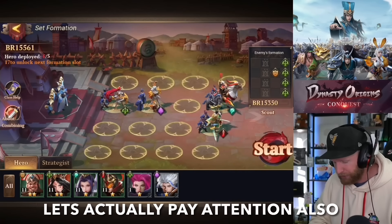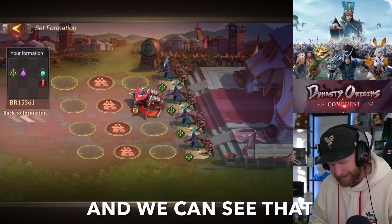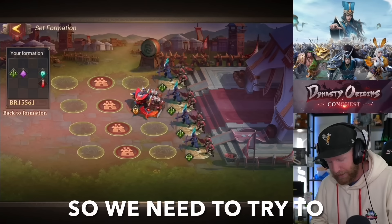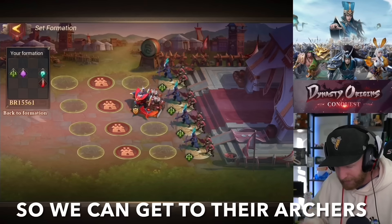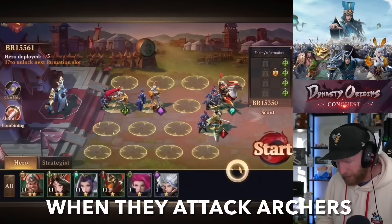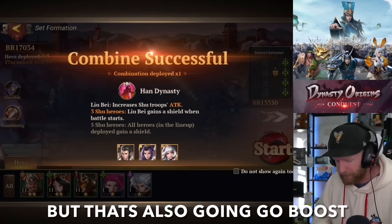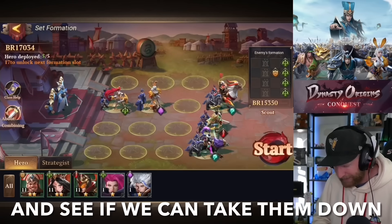Let's also pay attention to our opponent, because we can see their formation — they are behind a wall. They have a guardian up front and a whole bunch of archers on their back line. So we need to try to bypass their guardian to get to their archers. We know that light cavalry gets a big bonus when they attack archers, so let's put my light cavalry on the bottom line as far away from their guardians as possible. That's also going to boost our Han Dynasty a bit more.